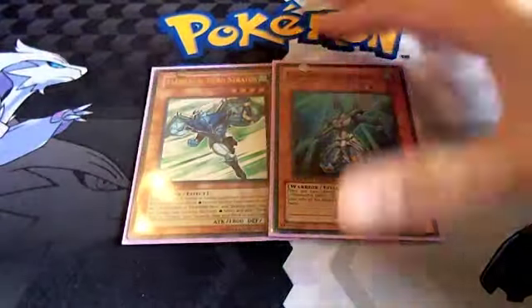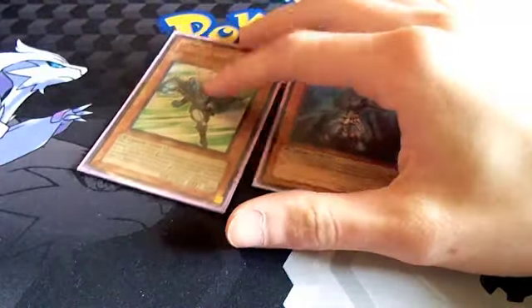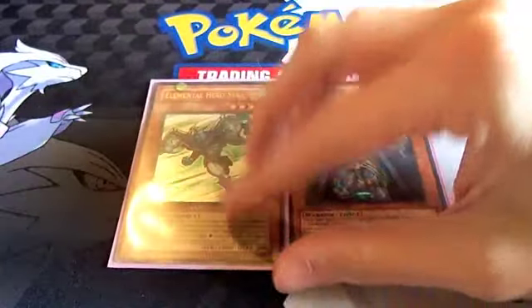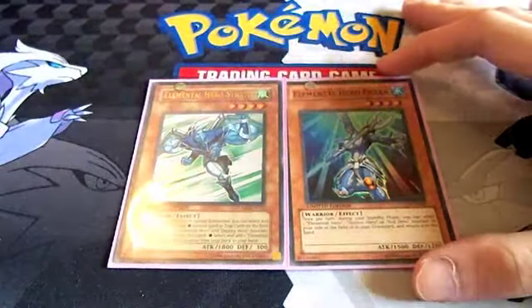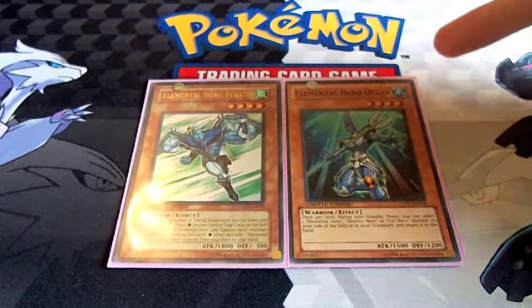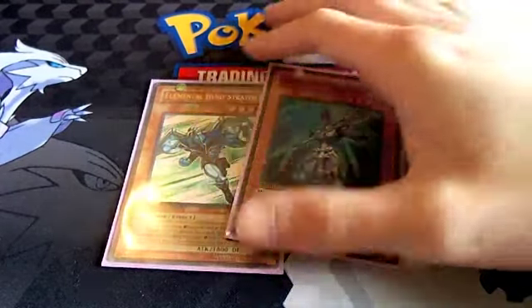I find Ocean to be a really good card because he lets you reuse Stratos. If you can summon Ocean and keep returning Stratos to your hand every turn — either getting another search or at least one free spell or trap removal — that's really nice, and if your opponent can't deal with it, it's probably going to cost them the game. Ocean also lets you get into Abyss Dweller more easily since he's a water monster.